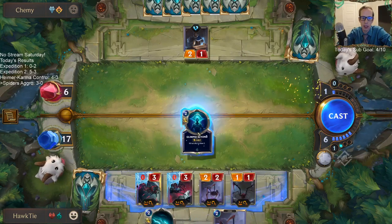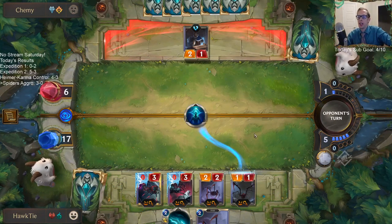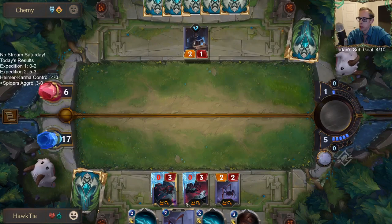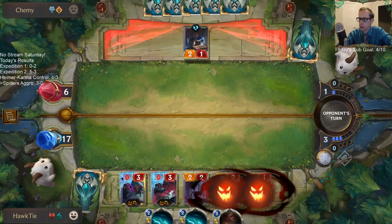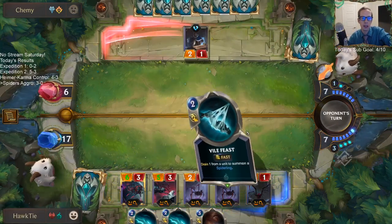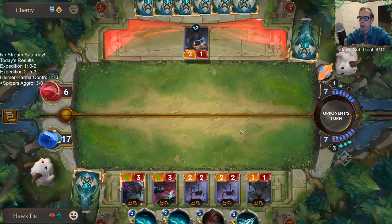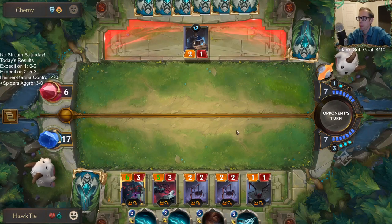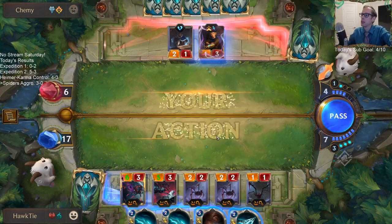You won your first expedition with Fiora — nice! Fiora is really strong, especially when you get to build around her. Challenger is just a really powerful mechanic. Your favorite decks have been Yasuo, Katarina, and Ash — those are all fun to play. I haven't played enough Katarina. Katarina always looks pretty cool whenever my opponent plays it against me. Yasuo is your favorite hero even though it's weak — it got a little bit of a buff, we're getting there.